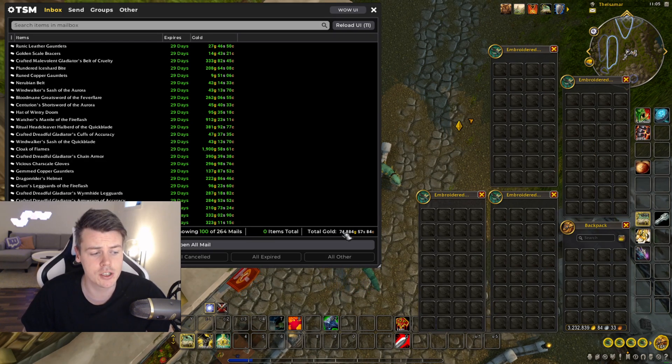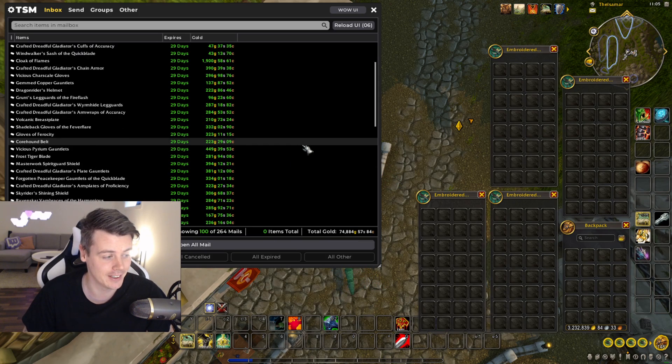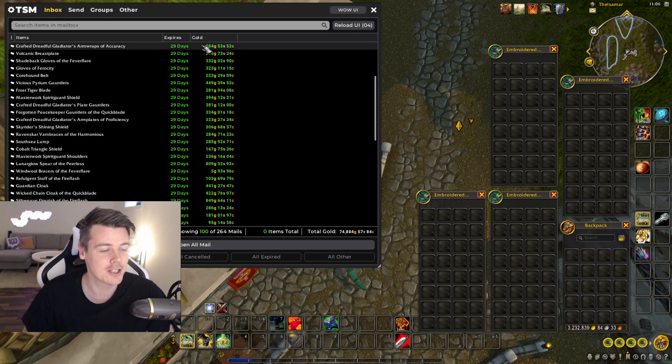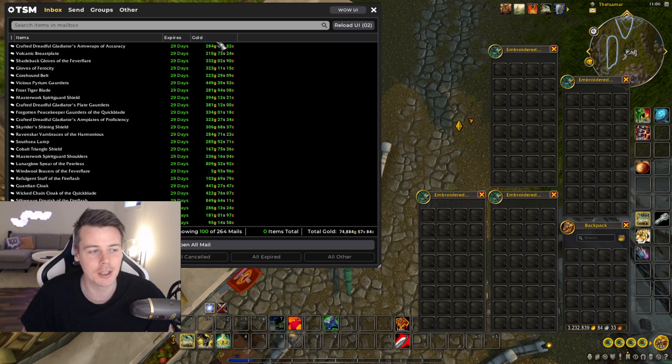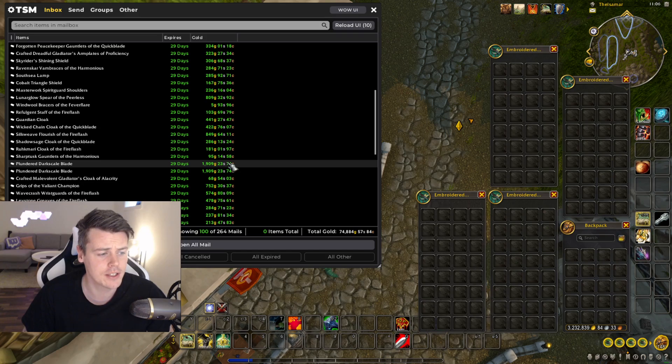The first 100 auctions: 74,000 gold — doesn't look like it's going to be a great week by any means, but you can see it all adds up. There's not a single sale above a thousand gold in here, but it's mostly crafted transmog and it all adds up.